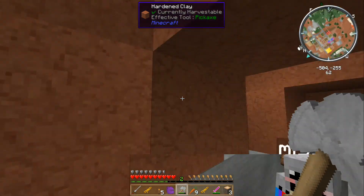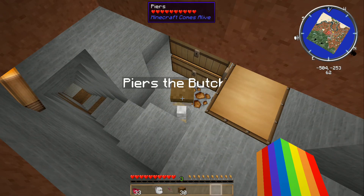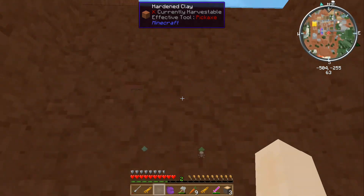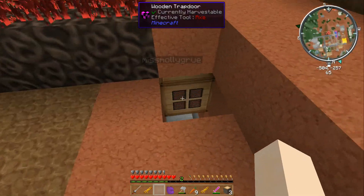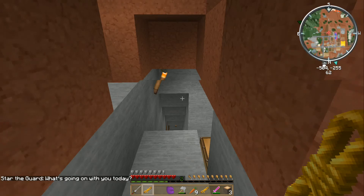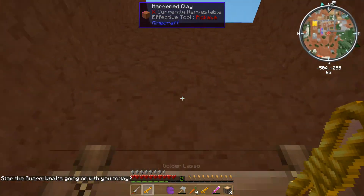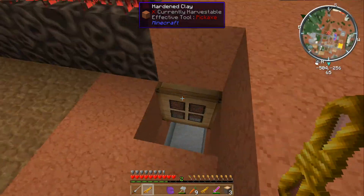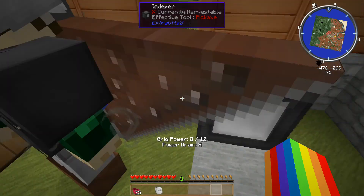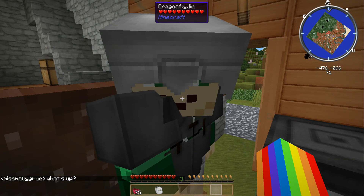That would also explain why there was a guard down here. Yeah, there's someone down here — pierce the butcher. There, that works now. Thank you. Here's the butcher — where is he? There he is, he's down by the chest. Okay, I got him.